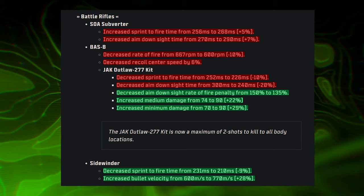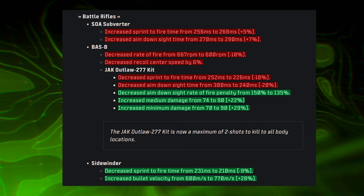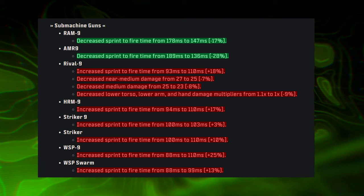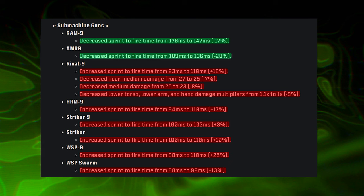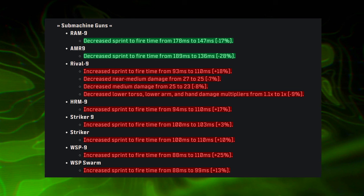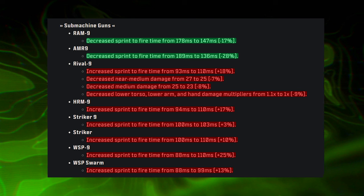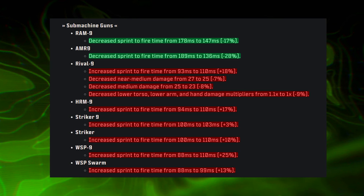On paper the Sidewinder buff is nice but whether it becomes truly viable we'll see as Season 3 plays out. For SMGs: the RAM-9 saw a decrease to sprint-to-fire time — a buff. The AMR-9 saw the same. The Rival 9 received a handful of nerfs including increased sprint-to-fire time and decreases to near-to-medium damage, medium damage, and lower torso, lower arm, and hand damage multipliers. The HRM-9, Striker 9, WSP-9, and WSP Swarm all had sprint-to-fire time decreased — also buffs.